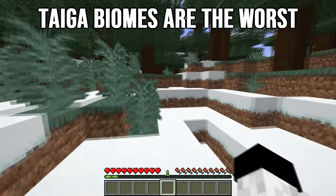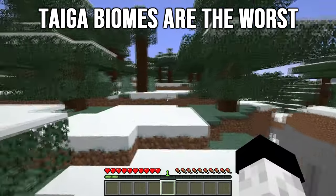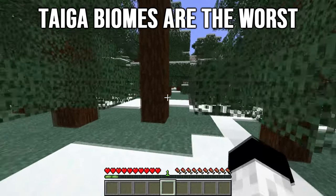Taiga biomes, however, are easily the worst out of the 5. They have dense forests which restrict how much of the terrain you can see and will make finding a pillager outpost more difficult. If you stick to exploring plains, deserts, savannah, or snowy biomes, you should find pillager outposts pretty quickly.